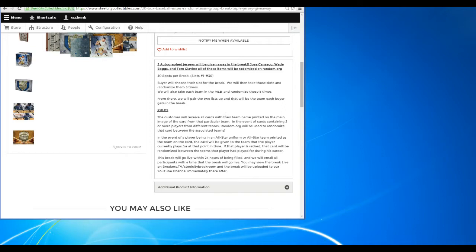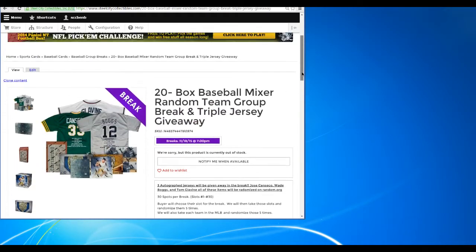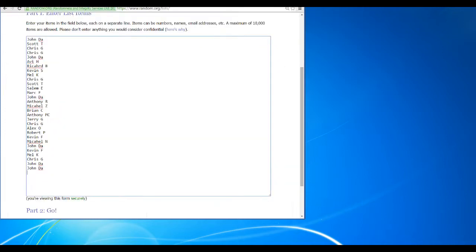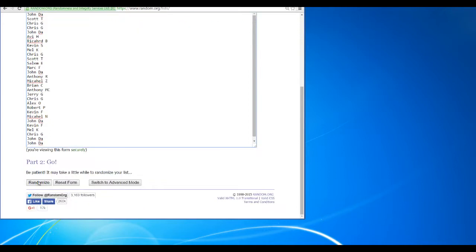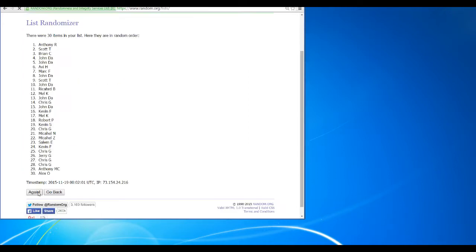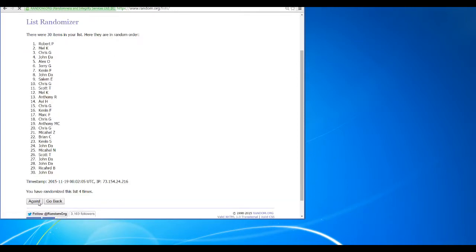We will have this video up on YouTube probably late tonight, but if you're here live, let's get started. We're going to go to random.org. I already have all 30 names put up here in random.org — I'm prepared. So let's randomize these five times: one, two, three, four, and that is five.